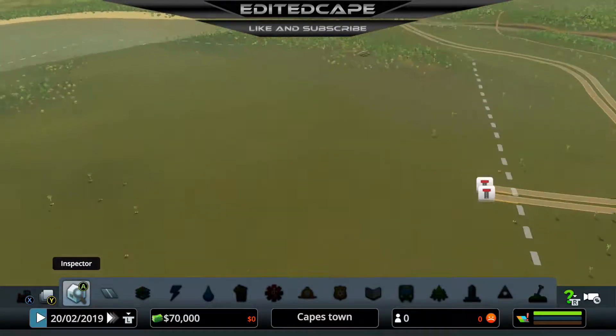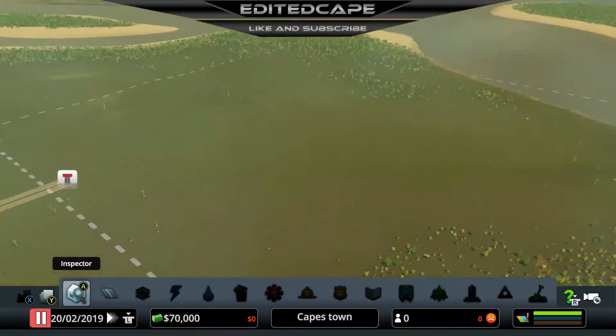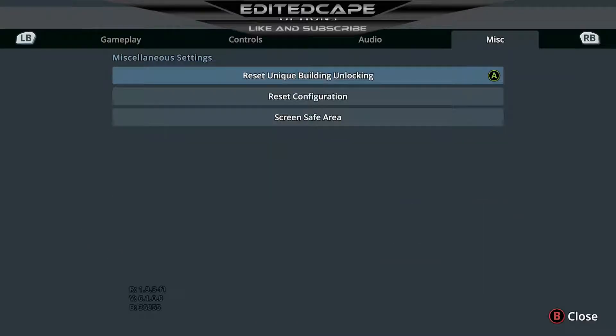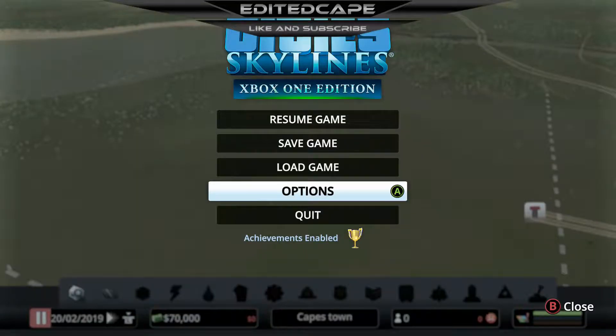Alright, so let's see what we got. Survey the land - let's pause it so we don't lose any money. It's just a flat little piece of land. I like this. I'm actually going to change the audio so it's not as loud because the radio station can be extremely loud. Actually, let's just mute it completely - I'm not a big fan of the radio.